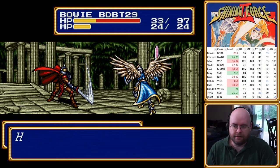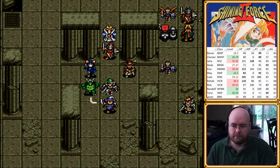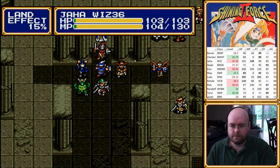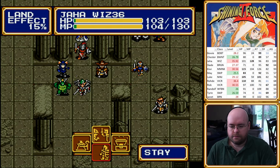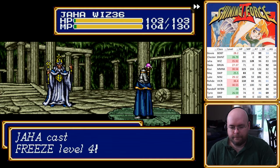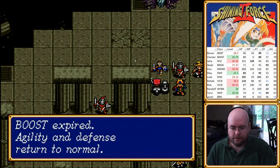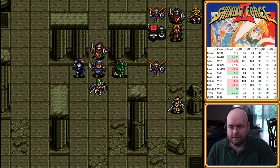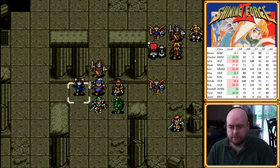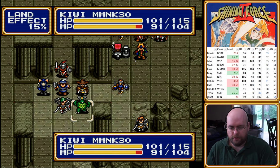Bowie can survive a hit — like, one. I know I said I was going to keep this closed, but I can also kill King Gallum. Yeah, I definitely got XP for that. All right, we've got Red Baron and Xeon left. How are we doing on heals? Tyrin and Randolph can both use a decent amount of healing.